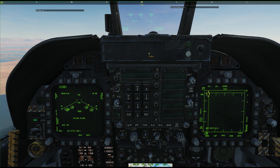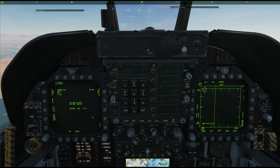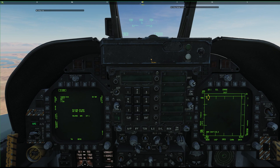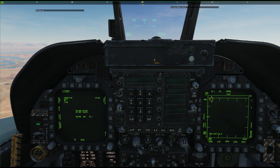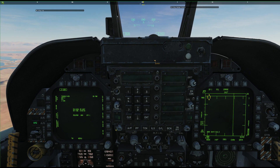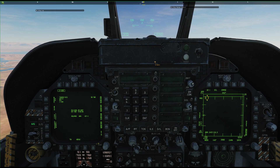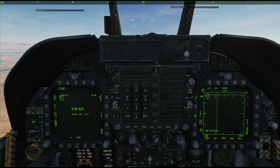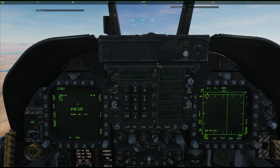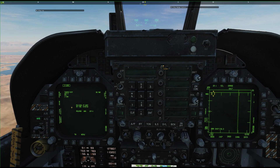Go ahead and click on that. Now, the only way you'll get the STEP function is if you have two or more of the same weapon selected. So we want to go into the quantity page, and for this example we'll go ahead and select all the stations just to show you how STEP is working now. Hit the return button, and now you see the STEP function is available. You can step through all the weapons you have loaded and selected and set them up as needed for the mission.